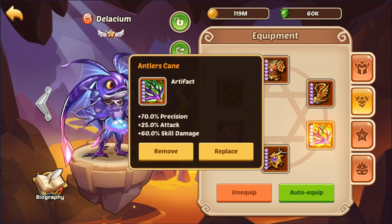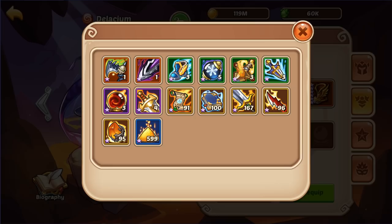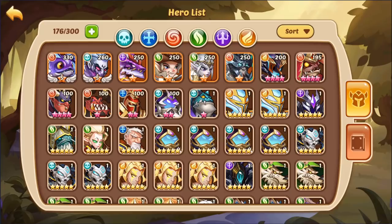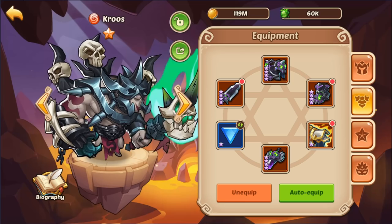For PvP, your setup is probably going to be Antler's Cane on Thakwa, and you're probably going to want to run the Abyss artifact actually — you might want to run that. So you've got two of these Echoes of Deaths and a Fearless on the Cruz there.